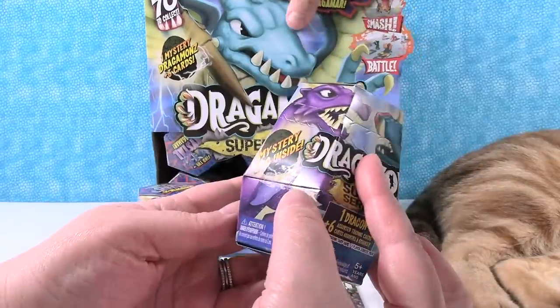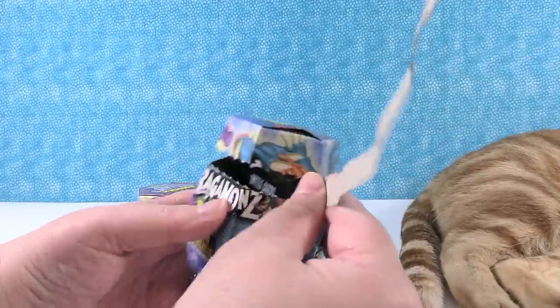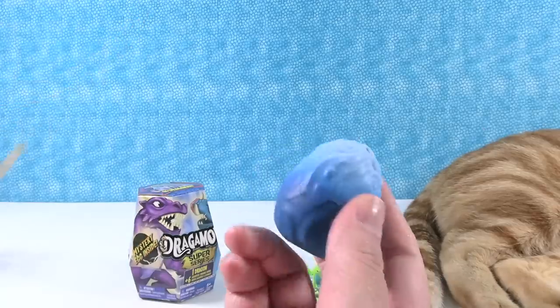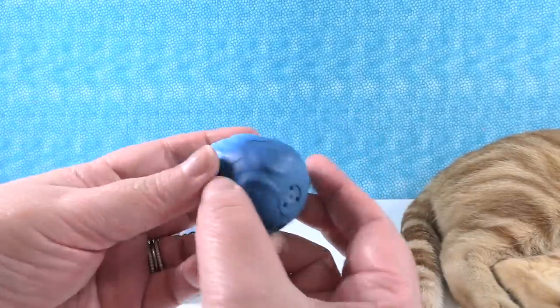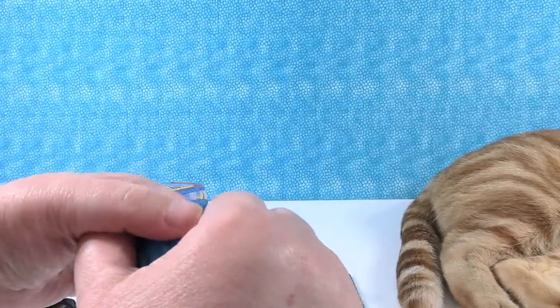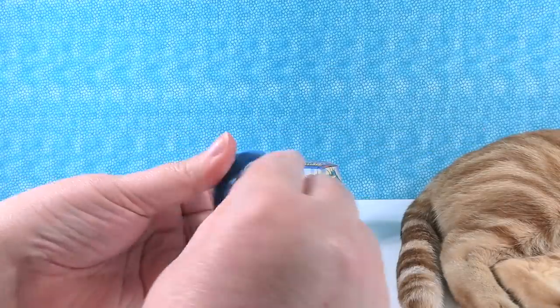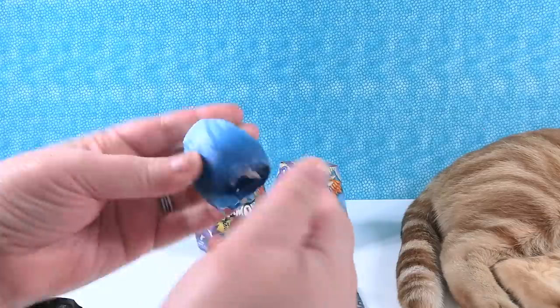Here we go. Mystery egg inside. I like the way these boxes open — it's fun. My battle cards. Oh, I have a blue egg — look at this. It's like a wintery ice egg, there's like snow on the top. You just squeeze it — you can smash it on the bottom. I think we'll scare Jack if we smash it into the desk.